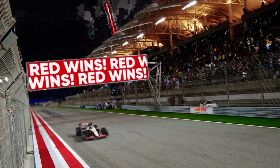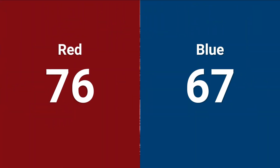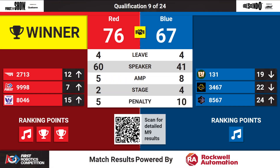That is going to be Red Alliance with a win. Red Alliance will have 76 points on the board. 76-67 — look at that, it's a palindrome! Red Alliance with three ranking points. Blue Alliance will pick up one ranking point, so you'll see that will have mixed results.